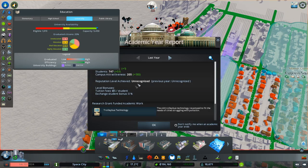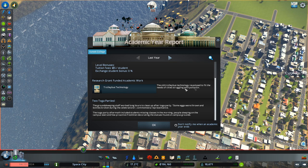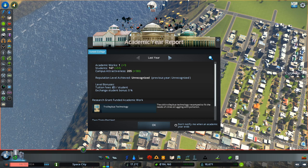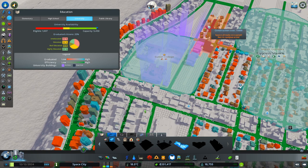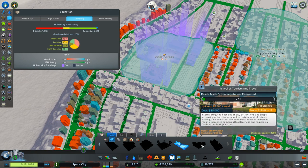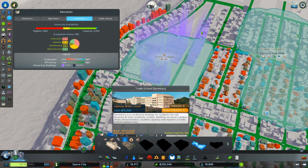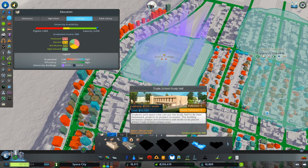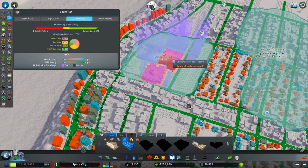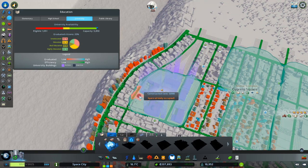Wow, capacity 5,000 now. I think I see one academic work — still unrecognized though. Campus attractiveness is nice. Trolleybus technology — the old trolleybus technology revamped to fit the needs of cities struggling with pollution. Two toga parties — things have improved. Should we put a police academy? That's huge. We'd have to bulldoze half the things. Maybe we can just wait until we're prestigious before building the police academy. I want the engineering school. We've got enough room. More study hall. Since we have some nooks where I can't fit anything else, I'll put another book club here.